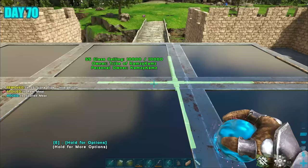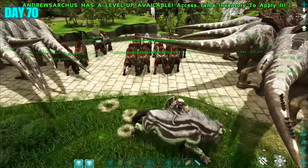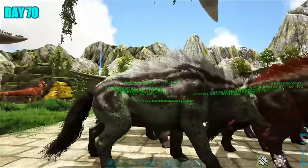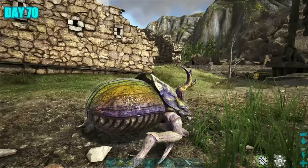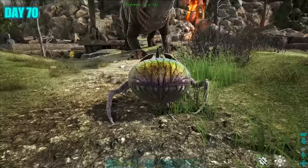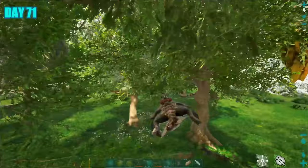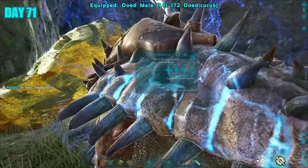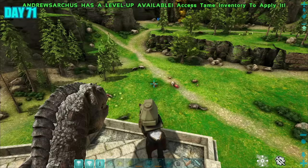Day 70, I just chilled back at base working on my greenhouse — equipping it with piping, reservoirs and crop plots. I was also breeding some Andrewsarcuses. At this point my head was spinning with so many things to do. I tried taming some dung beetles but for some reason it wasn't working, so I had to ditch that idea. Before going into full boss grind mode I wanted to get a bit more ammo sorted. I decided to have a bit of fun — my idea was me chilling with my Andrewsarchus, sniping the Savage Acro. Now that's a plan.